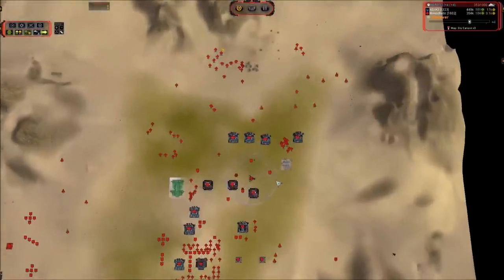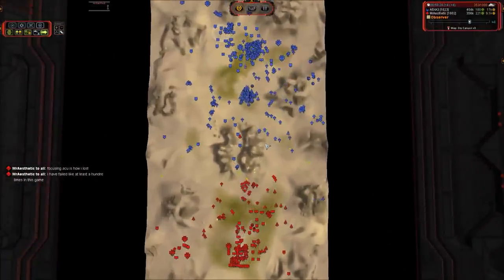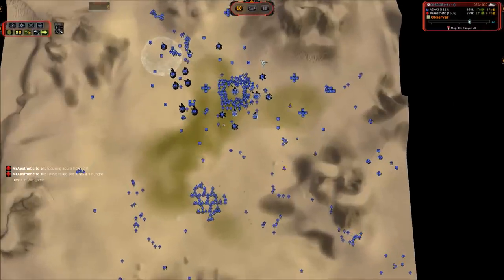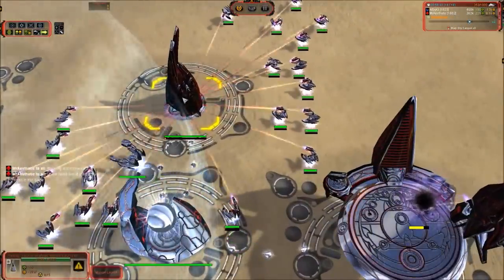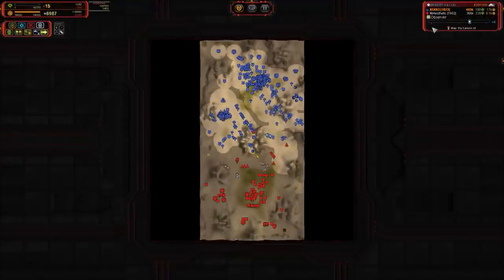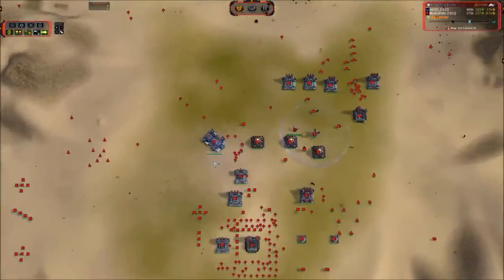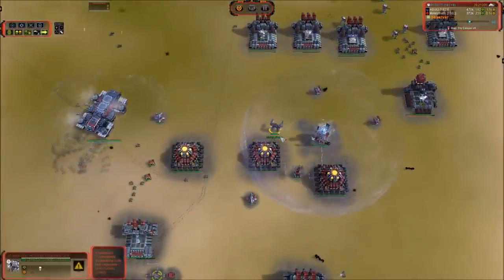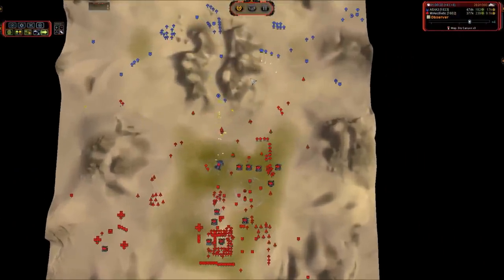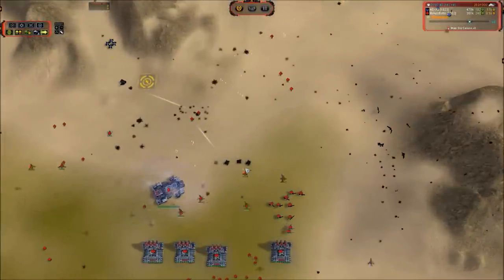ta is about the same in eco as mr aesthetic but the reclaim is what's putting him far ahead. Mr aesthetic at this point needs to think very hard about his unit composition and exploit the strengths that UEF has at T3. We now have a nuke launcher online for ta — that means the countdown to the end of the game has begun, though it'll be more than five minutes since ta is mass stalling. Mr aesthetic's Fat Boy is online and is just going to chill under shield as it moves up through the canyon.